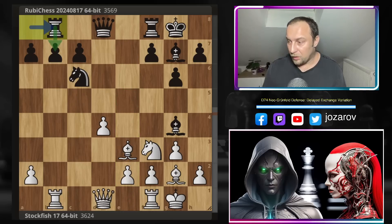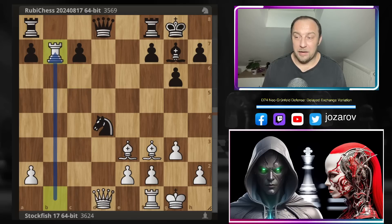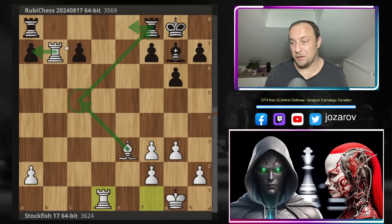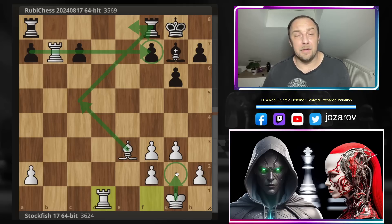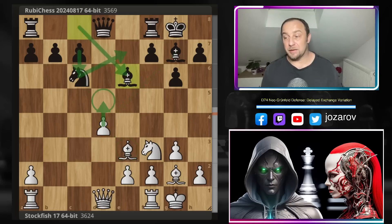Even if you try to go after the d4 pawn with Bh3, it's not working — you only win a pawn temporarily, white gets it back. If you allow a battery on the seventh rank, this can be dangerous against the f7 pawn. With both rooks lined up and white's king safe after Kg2, white has a better position. So Bg4 is simply not working here for black. That's why Be6 — the normal approach against the isolated pawn — is correct.